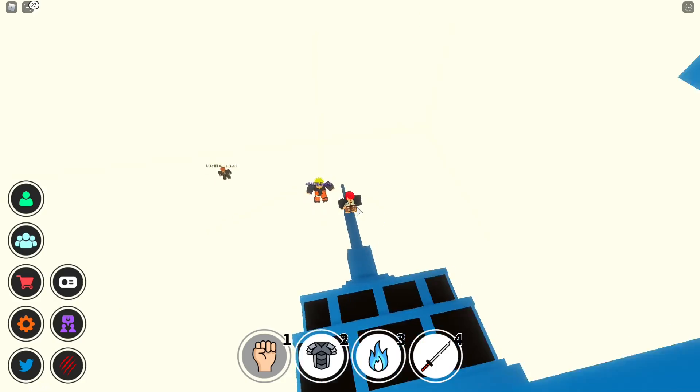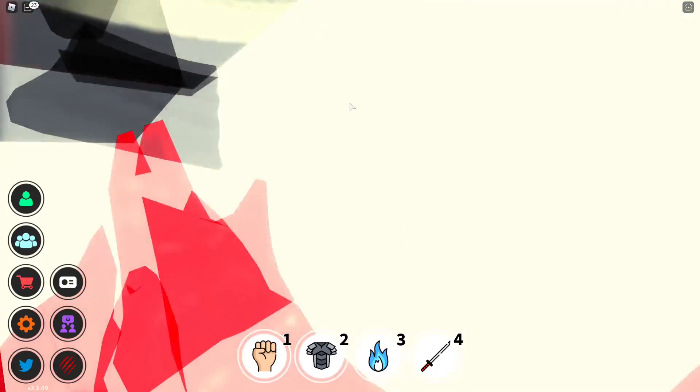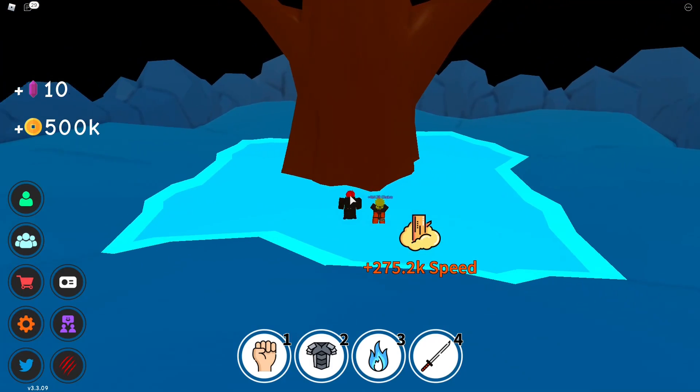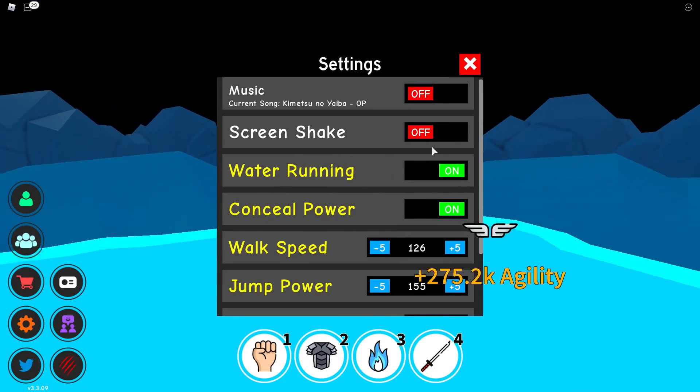Just a quick refresher: stand on the endpoints here, push up, aim high, go in. Go to Beerus' planet — there are actually a few areas you can do here. I think most people know this one — the trees. Easy enough. Get out with water running.